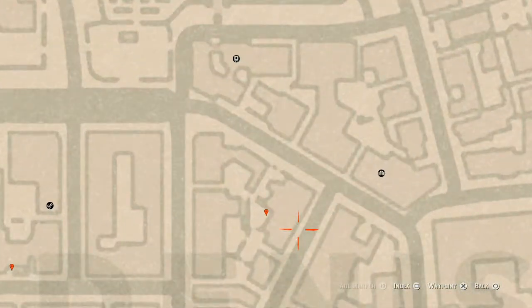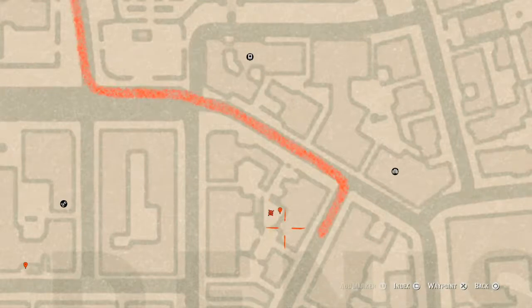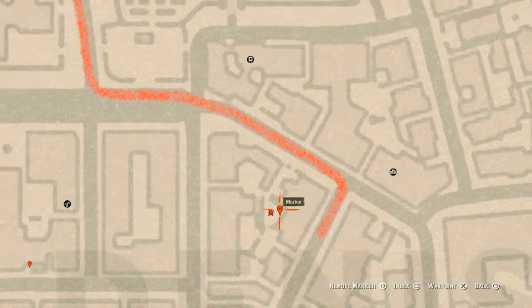Right here at this marker you will find a tarot card: the Four of Cups. It's sitting on a box near a fountain with a light — that fountain is right here, just to make sure you're in the right area. That's where you will find the tarot card.